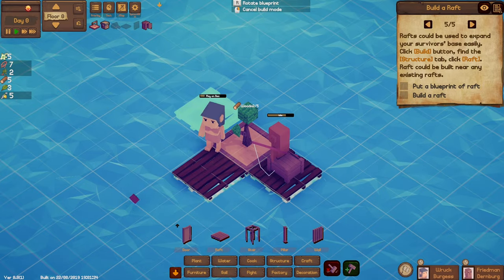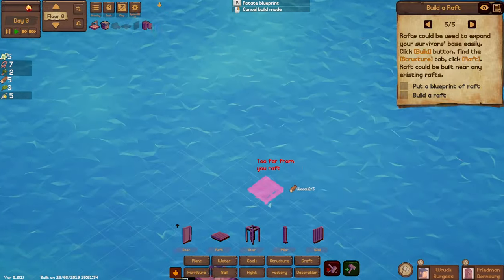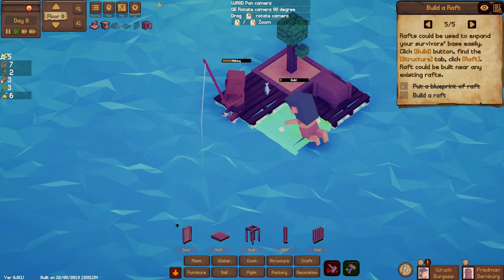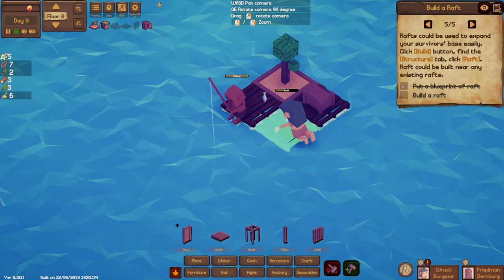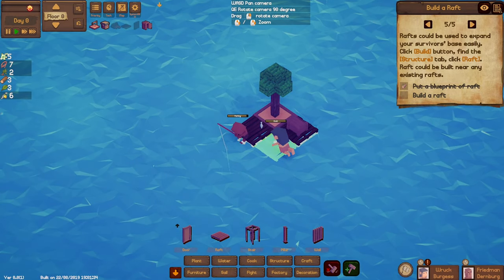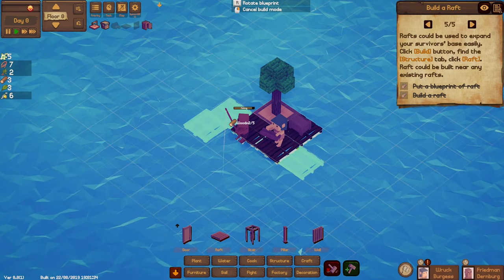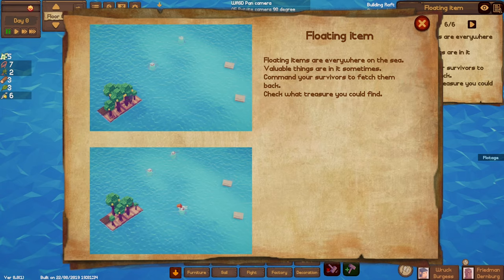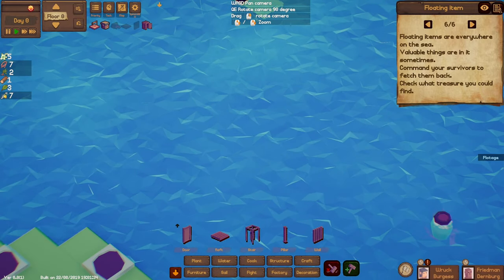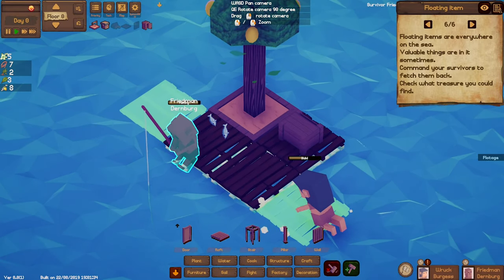Now we need to add a raft — this is how you make it bigger. We'll just add that piece of wood there. We got a little fishy too. We do get floats from floating around. There's an island down there with mud on it — that'd be really good to get to. Let's add another two pieces of wood. Items float towards you — I can see something floating in here, might be an oil drum.